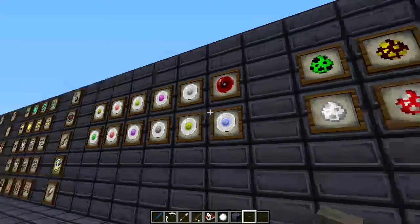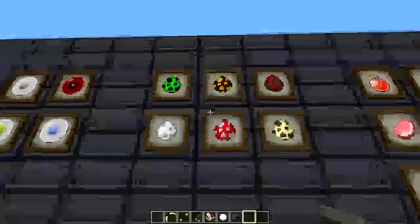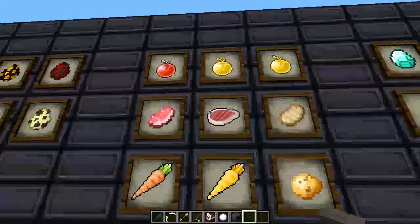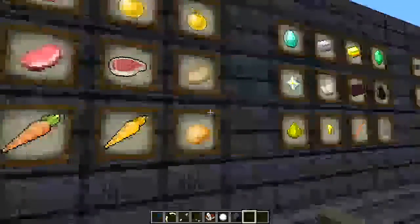Over here we got the music discs, look really cool - got one red one, the white looks nice, the red looks evil. That's the broken one. We have the spawner eggs looking really nice - those are default. The food looks nice for the most part for the ones that are done.